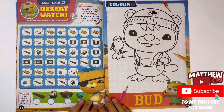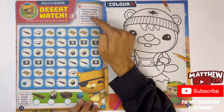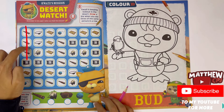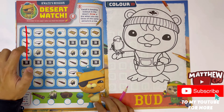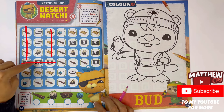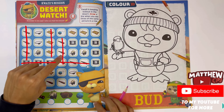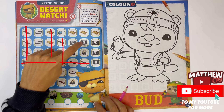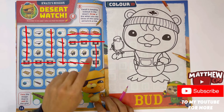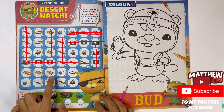Quasi's mission. Desert watch. Quasi is keeping lookout in the desert. Draw a line when you see three of the same picture in a row. Oh look - three of Quasi's telescopes. There were only two. Oh look - three treasure maps. And three flags. Three more telescopes, and three more going this way. Three more flags here, and if you go down you can see there's three more connected. And you've got three more maps here, and three more maps here, and three more telescopes.